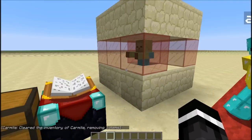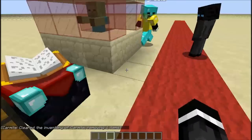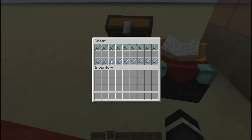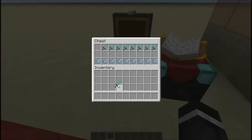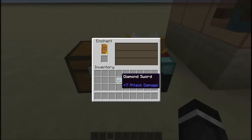The first glitch we're gonna look at today is a duplication glitch inside the enchanting table. As long as you have an enchanting table and your favorite tool — for this example we're using a diamond sword — but you can use any tool, or basically anything you can enchant: tools, bows, swords, armor, anything like that can be duplicated. You put it inside the enchanting table and left click, right click, left click really fast.